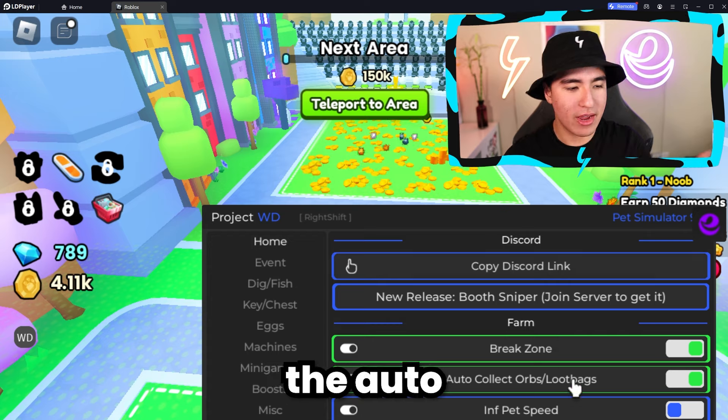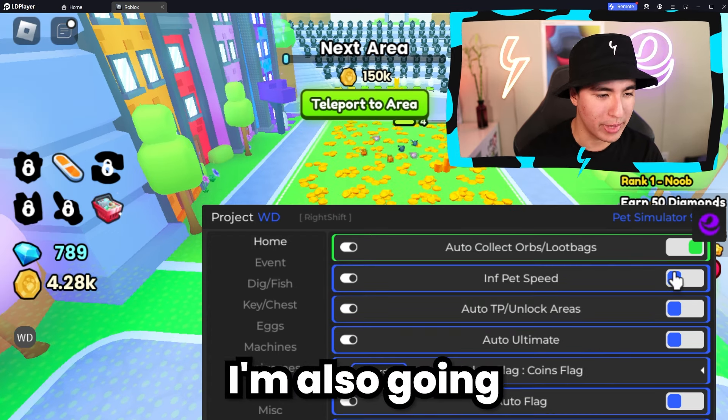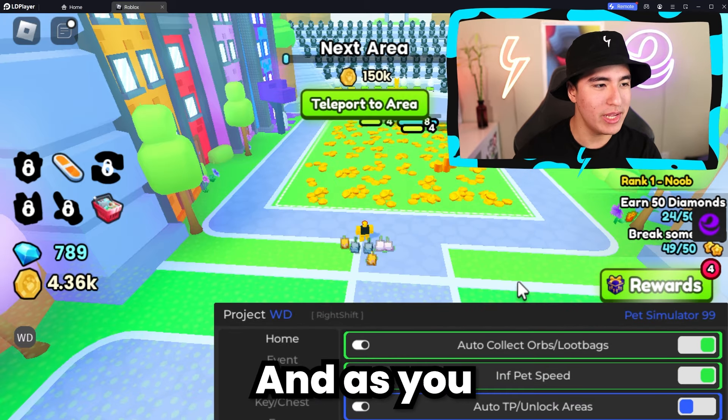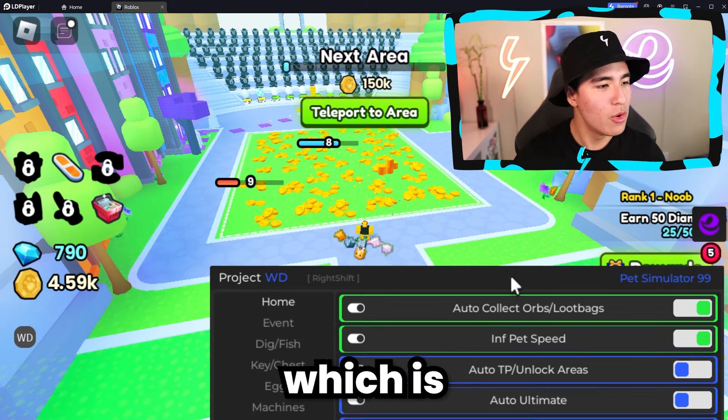That's because I also have the auto collect orbs and loot bags option, which is really good if you're auto farming. I'm also going to go ahead and turn on pet speed. As you can see, they're like phasing out and teleporting all over the mining area, which is really good.